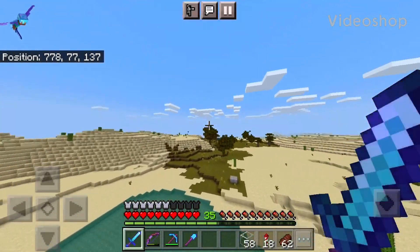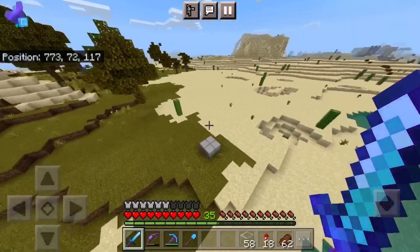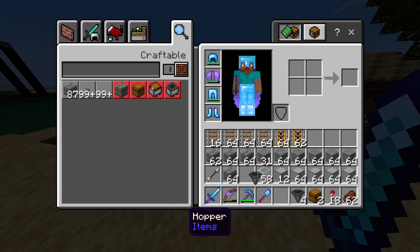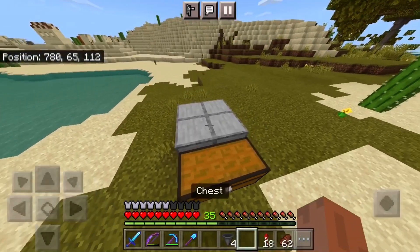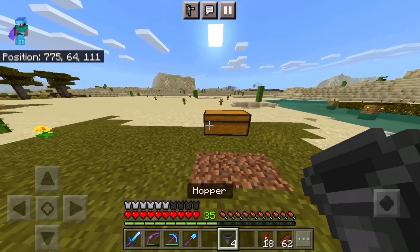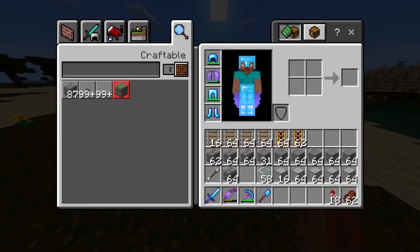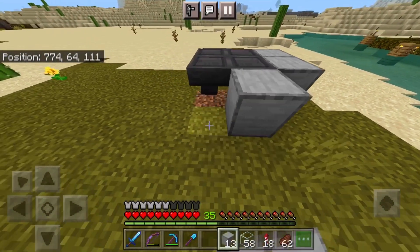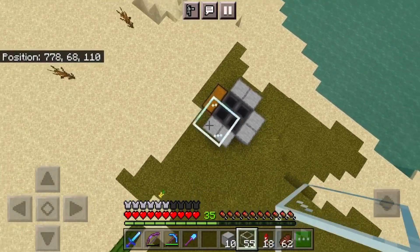Today we're gonna be making an iron farm in our industrial area. You can see there's a bunch of farms - creeper farm and everything. I did a bit of work off camera. This is 2150 blocks away from my coliseum of villagers, that's why I built it so far away. We sadly can't go any closer or else the iron farm won't work. So let's destroy these blocks and get some glass blocks placed.